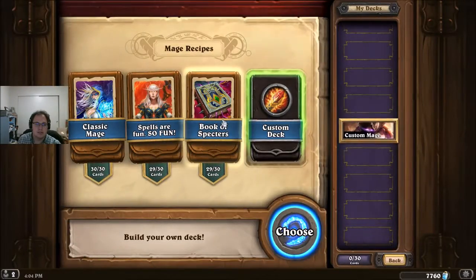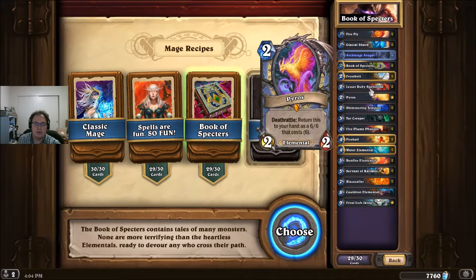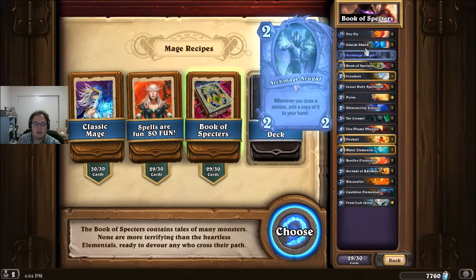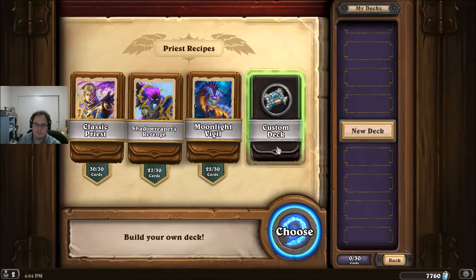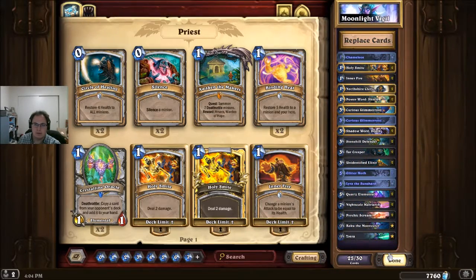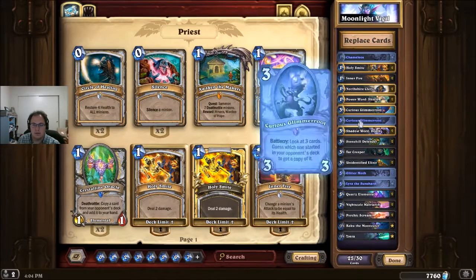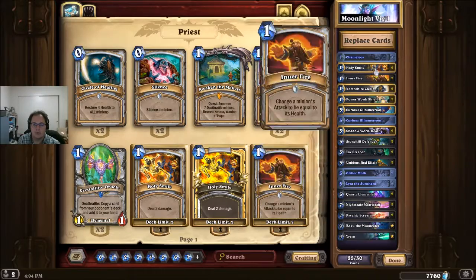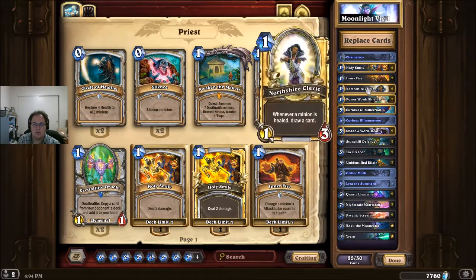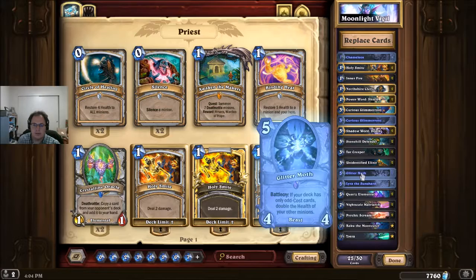Mage has Book of Spectres — this is an elemental deck, mostly minions, and cards that benefit from having only or mostly minions in your deck. And finally, Priest has Moonlight Vigil — didn't mean to actually build it. It features Baku the Mooneater, so it's an odd deck. Lyra's not new. This doesn't look like there are as many new cards — oh, Camellios is cool. But most of these cards are old, it looks like.